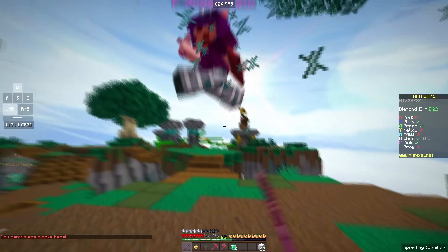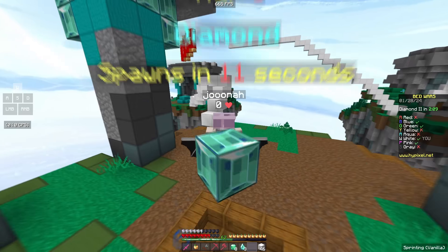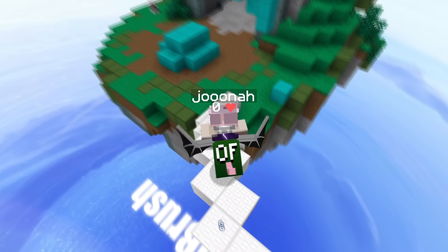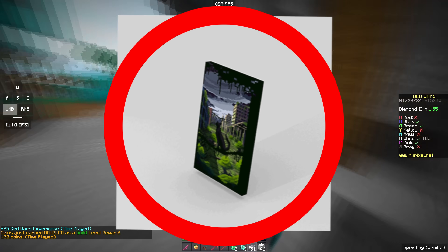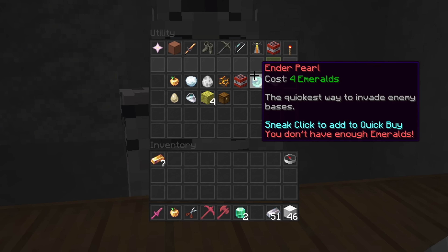That guy was so laggy — what was that! I can't believe I have cosmetics. I have like a rat tail or something, and a random house cape that kind of glitches over my own cape. Obviously the best cape in the Lunar Client store is mine — you should totally get that.